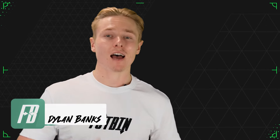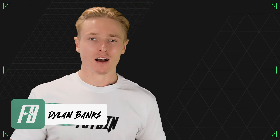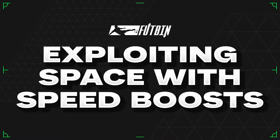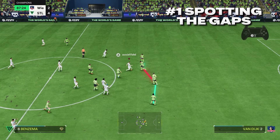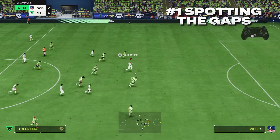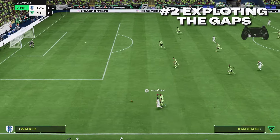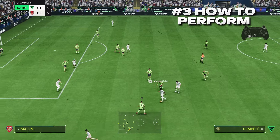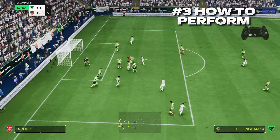I'm Dylan Bates coming at you live on behalf of Footbin to bring you a deconstructed guide on how to exploit spaces and gaps just like a pro player does in EA FC 24. This tutorial will be broken down into three complete segments: spotting the gaps and spaces, exploiting them with particular speed boosts, and how to perform those speed boosts including the step over speed boost and R1 dribbling.